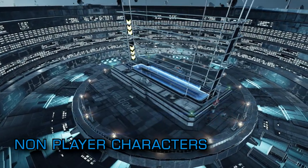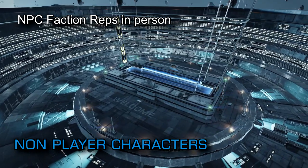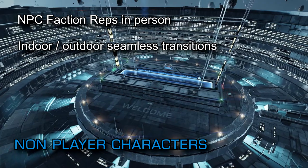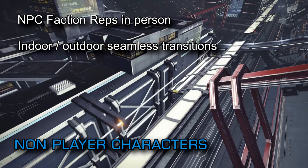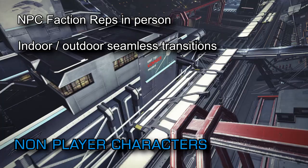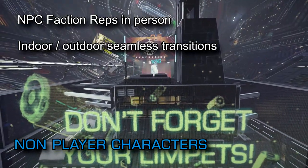Factions will have NPC representatives at starports that you'll actually be able to see — they'll no longer just be a face on the mission board. You can walk around the outside of your ship whilst it's in the hangar in Odyssey and will be able to appreciate the scale of the ships, and walking from the outside of planetary settlements to the inside will be seamless with no loading screens.